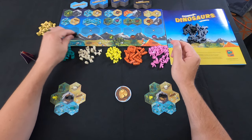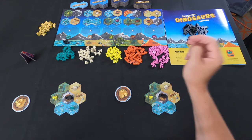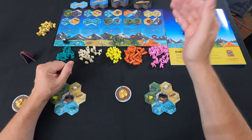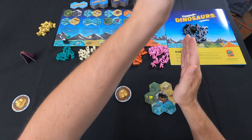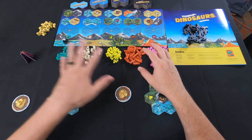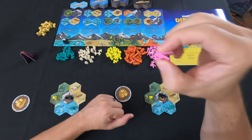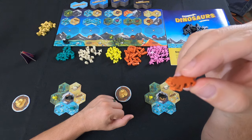Underneath each column we have a dinosaur tracker - one of the dinosaur meeples sits on there and this tracker moves to the right every time the dinosaur is activated. How do we activate animals? Any time a column is empty - somebody grabs a tile and empties the column on that turn - that will activate that particular animal. Every animal is in its own column: frog, rabbit, rat, tiger, and the eagle. The hawk and tiger are the only predators besides the dinosaurs; the frog, rabbit, and rat are the prey.